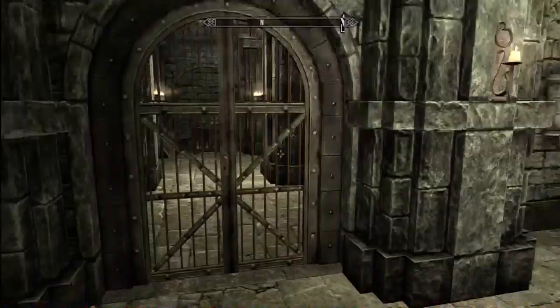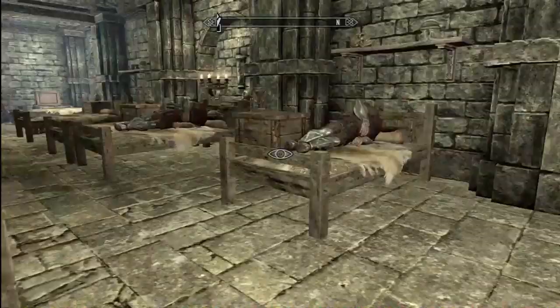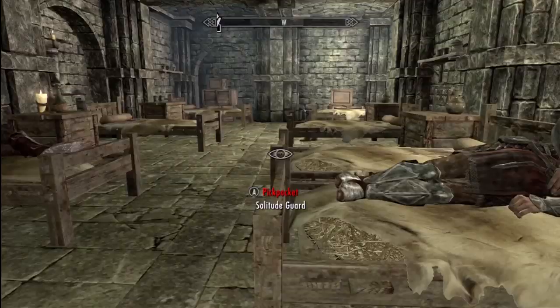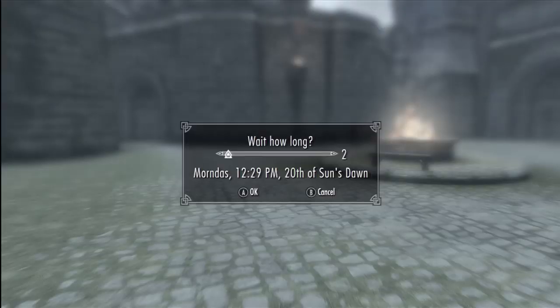Then you want to find which guard has your Daedric arrow, or whatever arrow you put in him, so just start pickpocketing all of them and you'll find him. Once you find him, whichever one has your arrows, you want to hide — so for this I just went behind the beds — and you take the arrow. The reason why you're able to take the arrows now is because before, the archer had them equipped.